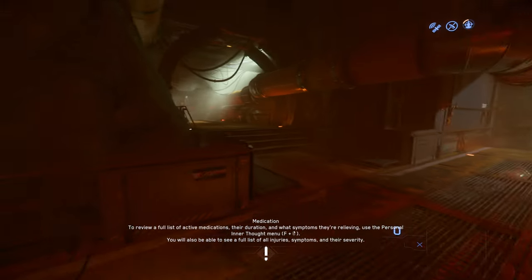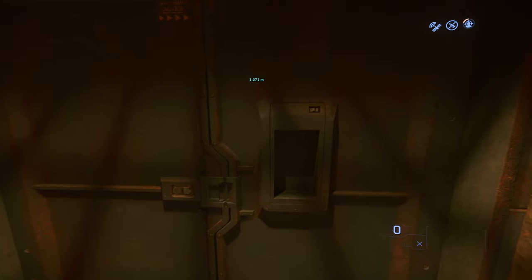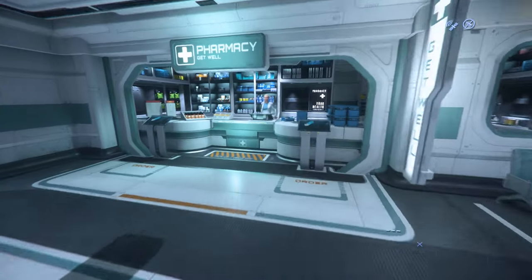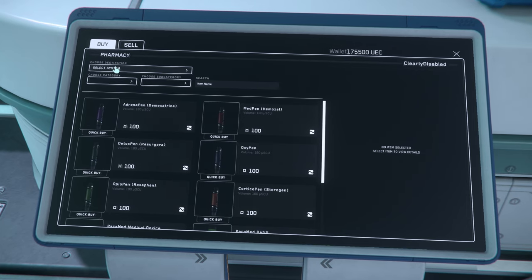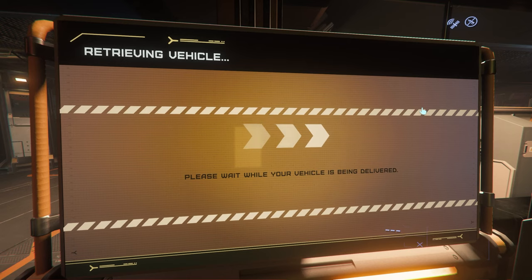Our heroes learn the real difference between dropping the soap surface level. At least I'm on Everus Harbor. Hello pharmacy — I need this. I am trying to talk to the pharmacist because I'm so immersed in what I'm doing. Walk right up to her. Hey, I got to talk to the screen. My ship's here!